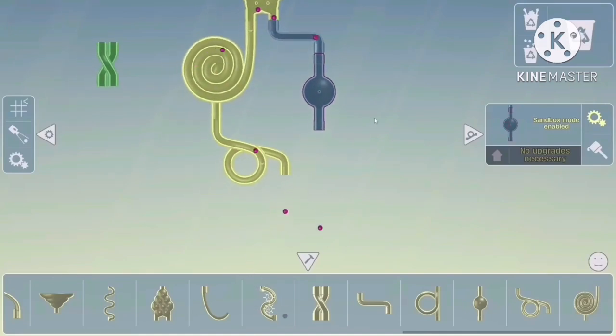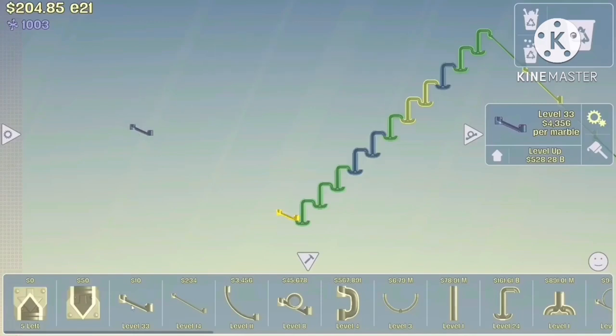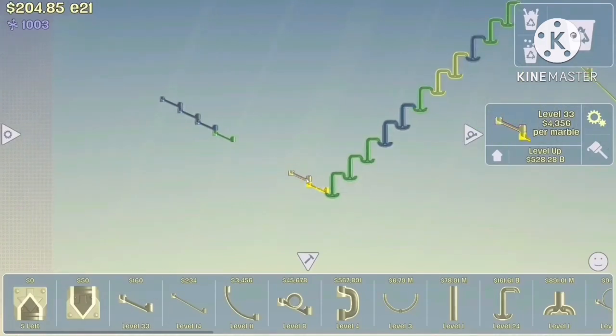Oh, that's neat. I thought I lost that behind the gold piece. Anyway, I need to put a few of these, cause these work really well for a starting position. So I'm just gonna start placing these on this side, and then I'm gonna put the marble spawners on top of them.